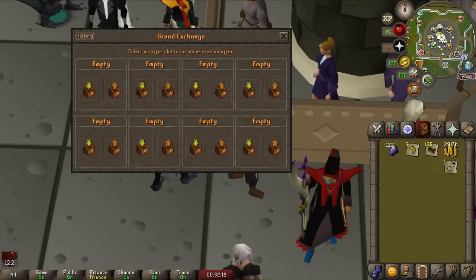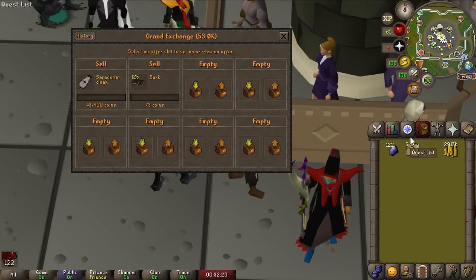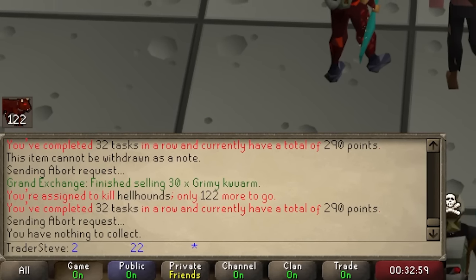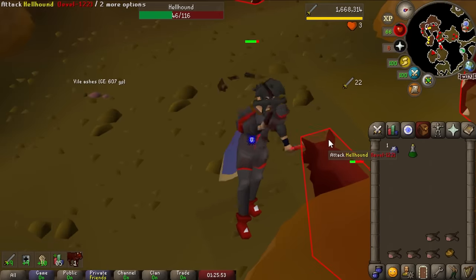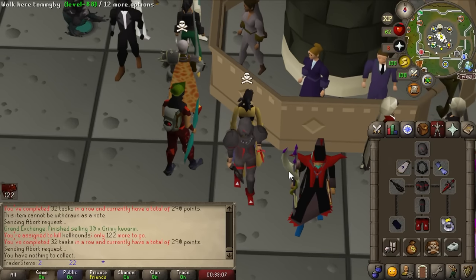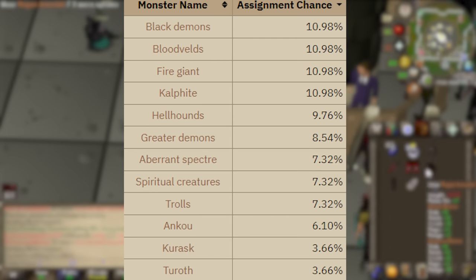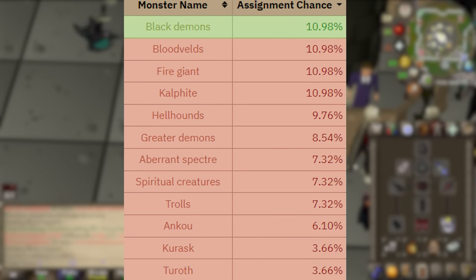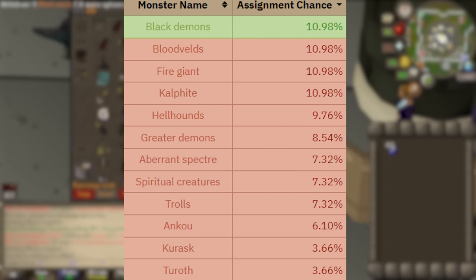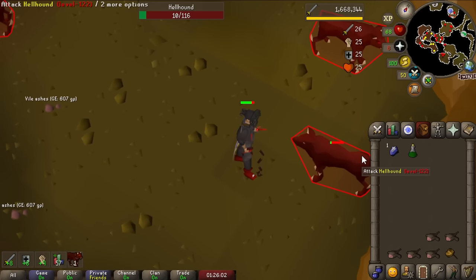Although we've unlocked demonic gorillas, there are a couple things I need to do first to make the task bearable. The most important is simply getting a black demon task. Although they can be done off-task, I'm not going to do that. Black demon tasks are pretty chunky and easy to get. Because I haven't completed Dragon Slayer 1, Elemental Workshop, or Fossil Island, I only have about 10 tasks that can be assigned, with one blocked — so about a 1 in 10 chance of getting black demons.